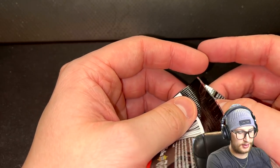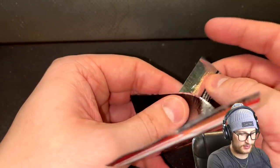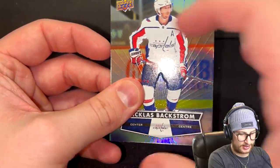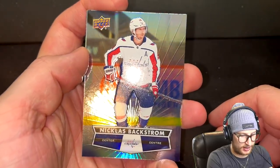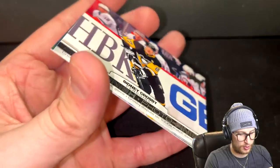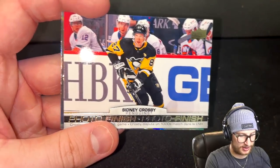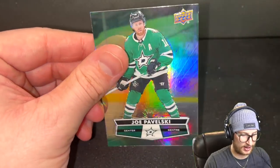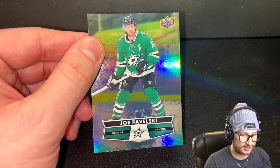Let's go with the middle — screw it, let's see what happens. We get ourselves a Nicholas Backstrom — he's been on my LTIR all year in fantasy. Then we get Sidney Crosby! I'm super happy with that, but still not a goalie. And the last player is Pavelski. I think we lucked out with that one — I will take Sidney the Kidney.